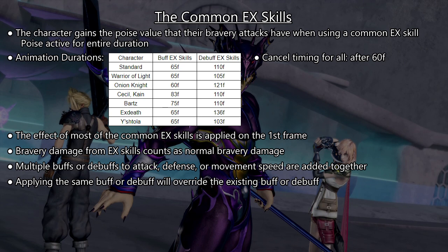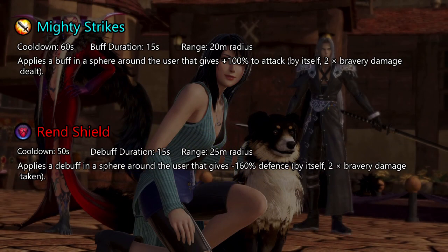Any EX skill that causes bravery damage is affected by buffs and debuffs to attack and defense. Buffs and debuffs that affect the same thing are added together, not multiplied. The buff or debuff applied by common EX skills has the same name as that EX skill, and applying the same buff or debuff will override the existing one.